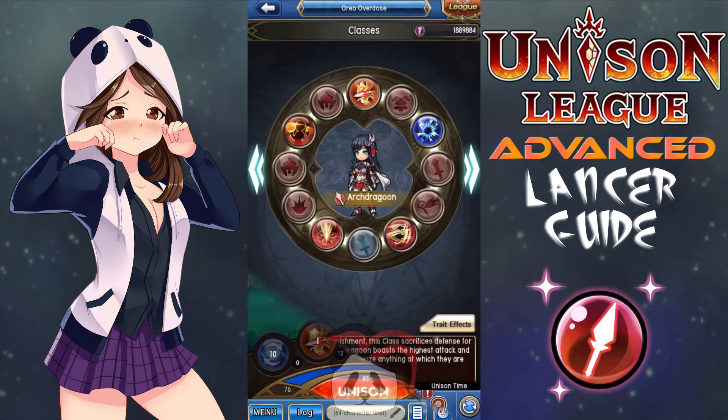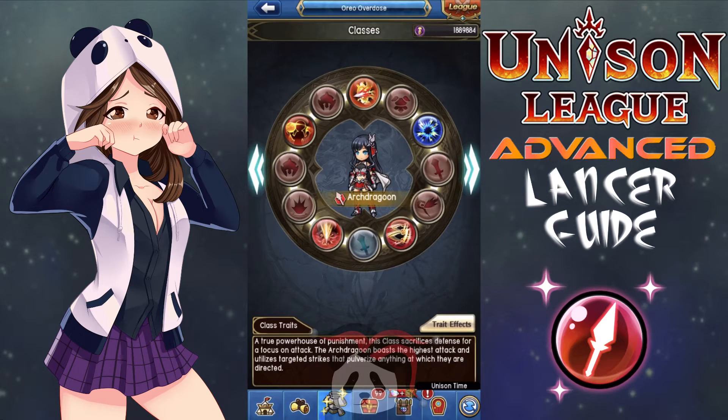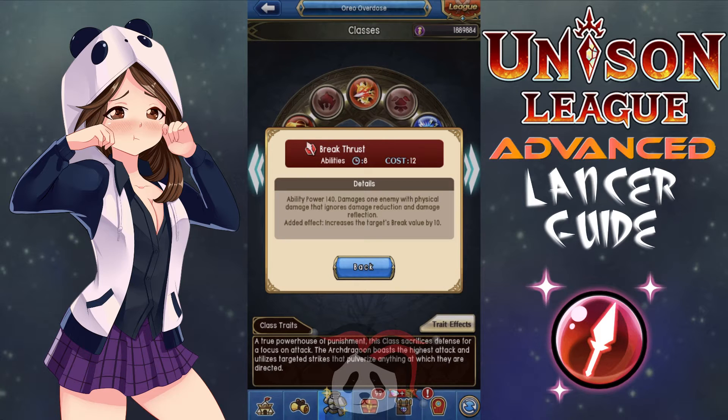For Cyril now, the Ladder Lancer rings. The Archdragoon, Fourth Ring. For PvE, or things like normal quests, we're going to drop everything but Ether Exchange like a hot potato. The first new ability we are going to add is Break Thrust, which has a lower cooldown of 8 seconds and lower median end cost of 12. It has an ability power of 140 and damages one enemy with physical damage that ignores damage reduction and damage reflection. Its added effect is that it increases the target's break value by 10. I like this ability because it has a lower cost and cooldown, a solid AP of 140, it ignores damage reduction and reflection, helping you to dish out the most damage and keep from being hurt. It also increases the target's break value, making it easier for you and your teammates to deal critical damage.